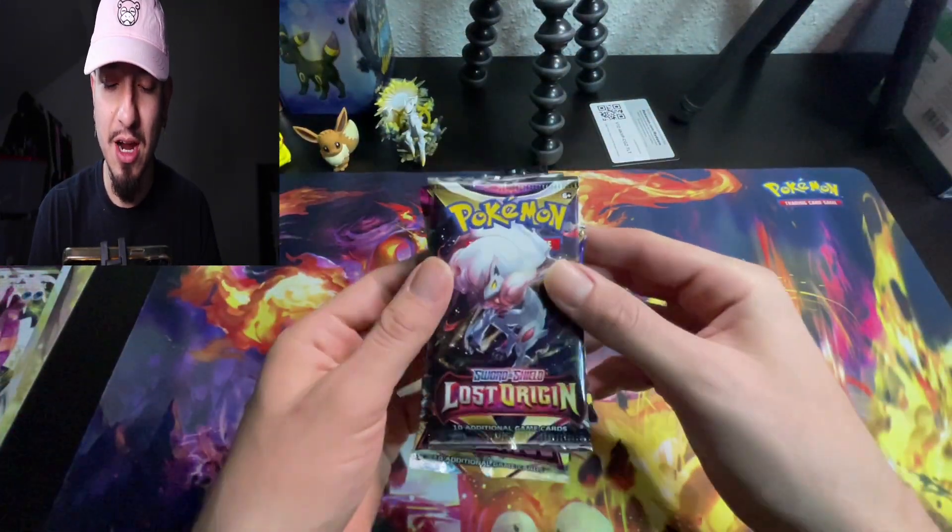That's going to be going to one of you guys — make sure you like, comment, and subscribe on this video. I'll choose a winner on Wednesday; this video comes out on Monday. Now we got Lost Origins, Astral Radiance, and Fusion Strike. We'll start off with Lost Origins — Giratina alternate art is what we want. After that, Fusion Strike — alternate art Mew. And last but not least, Astral Radiance — we're going after Dialga. Let's get straight into it!